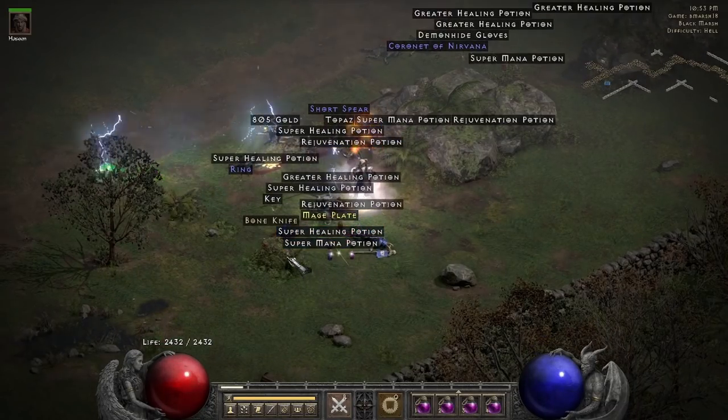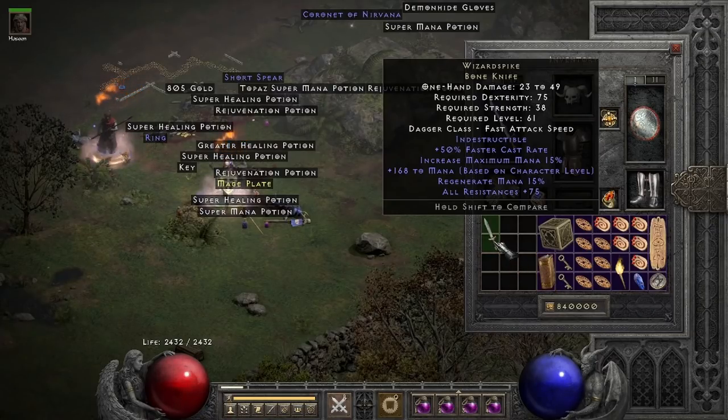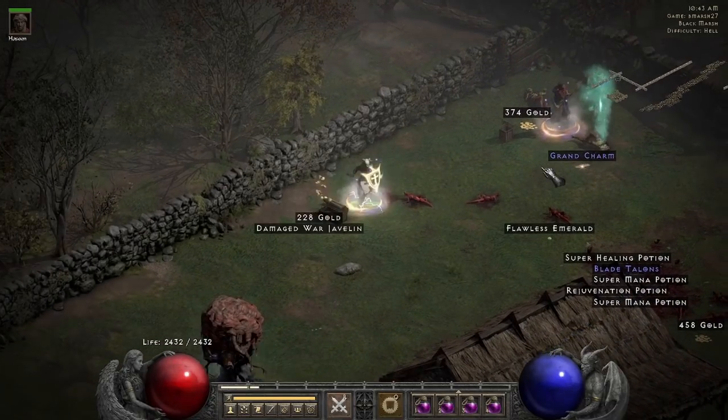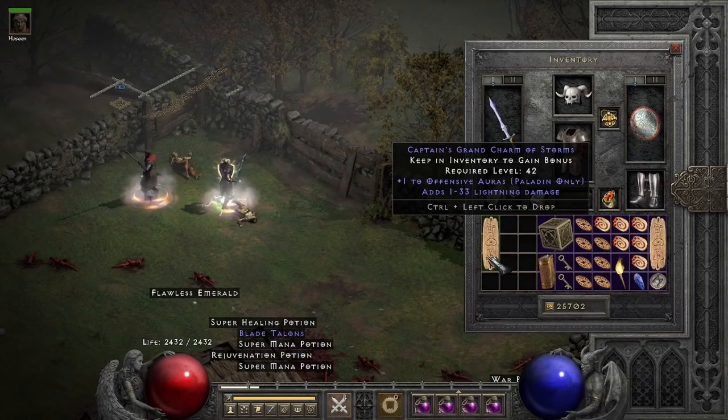On run 18, I found a Wizard Spike — the item that solves all your FCR, mana, and resistance problems at once. Yet everyone still prefers Hoto because, you know, damage. I found a druid elemental skiller on run 24, but my dumbass forgot to hit the record button, so I kinda missed the drop. I'm just glad I didn't miss a high rune drop because no one would've believed me. Yet another skiller dropped on run 27, this time it was actually somewhat relevant to my build — it's not the best, but it boosts Conviction up a little bit.